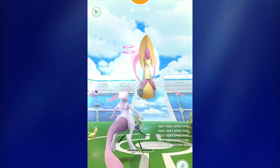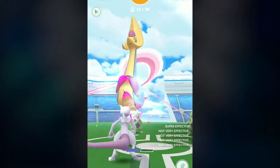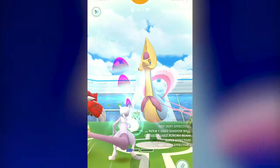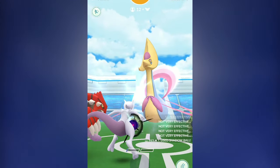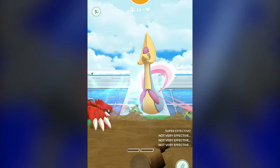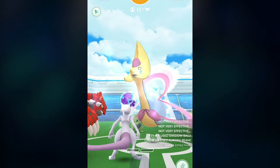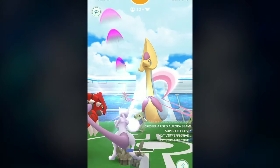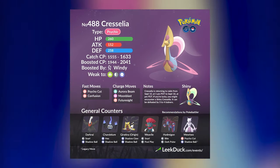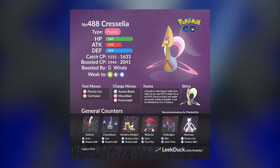When it comes to Cresselia's movesets, there are a couple you will want to avoid. Confusion is going to be a high damage-dealing fast attack. For its charge moves, you will want to go up against Aurora Beam or Moon Blast — those deal the least damage to your Dark types. But its Psychic-type charge move, Future Sight, is going to dish out quite a lot of damage and possibly one-shot some of your Pokémon, so avoid that one. I highly suggest focusing on going up against Moon Blast.